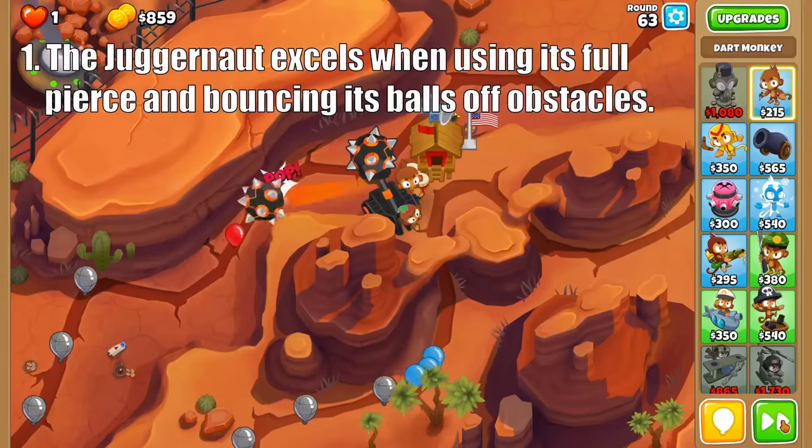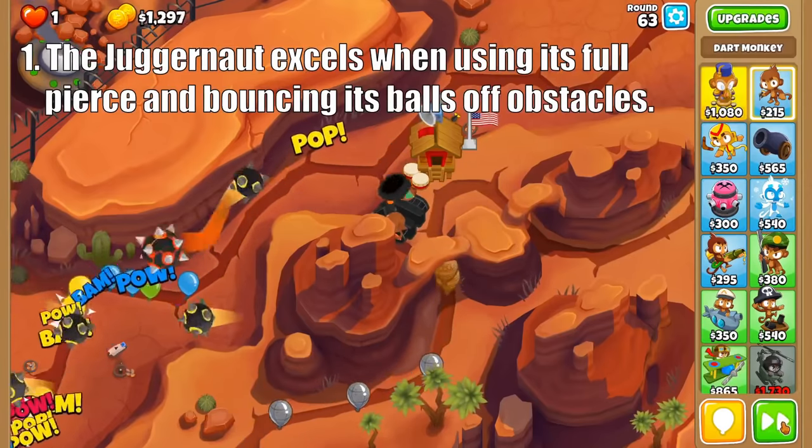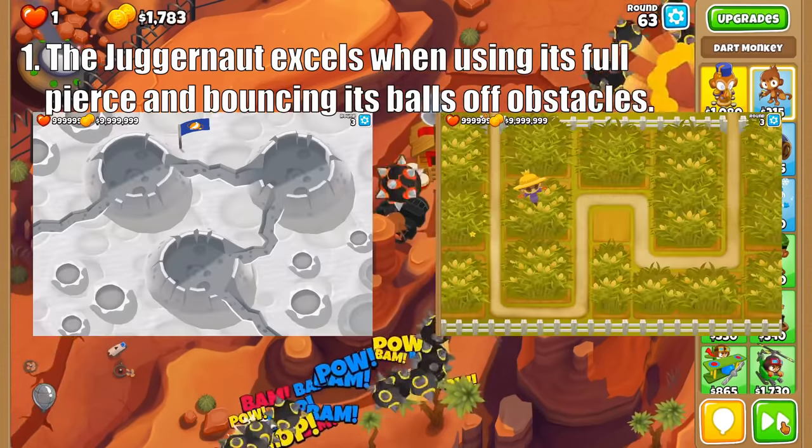Its real calling card is the ability to bounce its balls off obstacles, and with a tier 5 upgrade, re-hit Bloons multiple times, causing some crazy damage. To get the most out of them, use the Ultra Juggernaut on obstacle-heavy maps like Moon Landing and Cornfield.